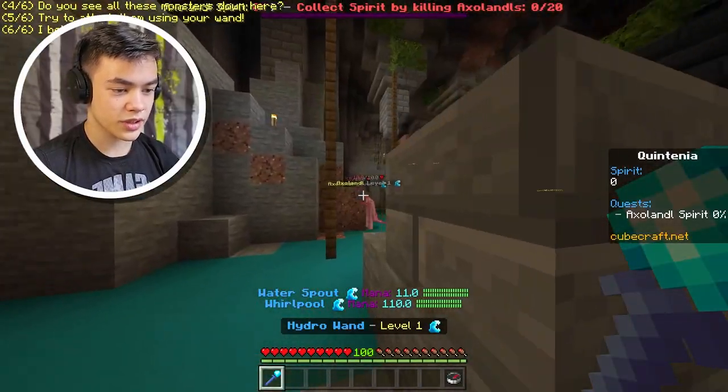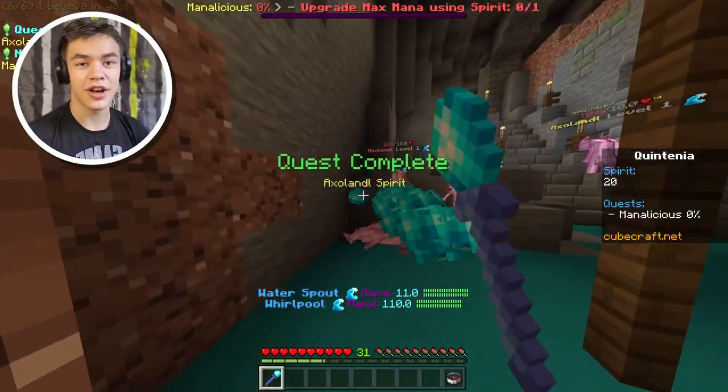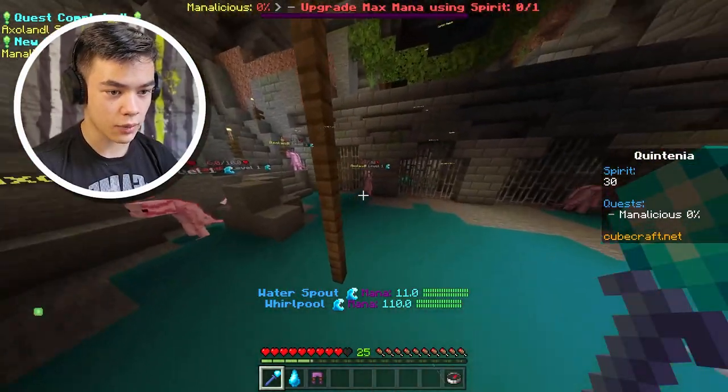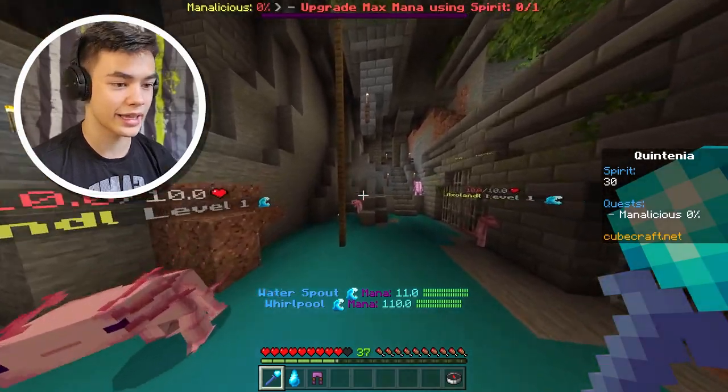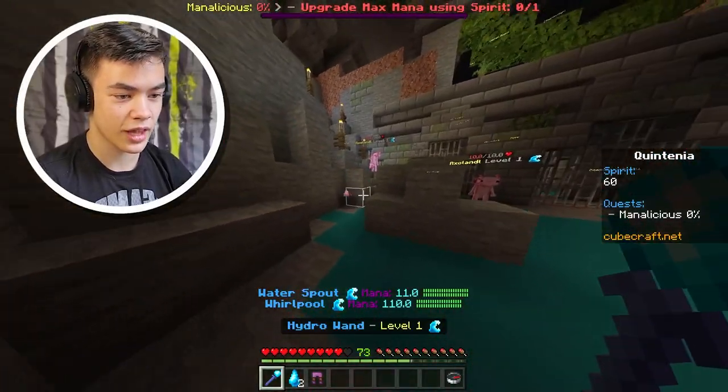So to attack them using our wand, we just gotta left click and destroy them, right? This is cool. Die axolotls, please. There we go. Okay so our levels thing is our mana. Oh my god, they can obviously attack us back — that is not good. What are these? Water essence. I don't know what that does yet. We'll have to figure that out.